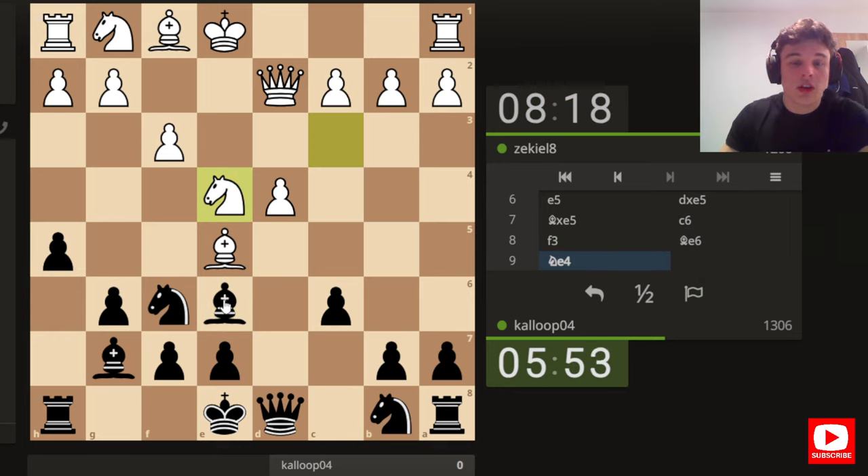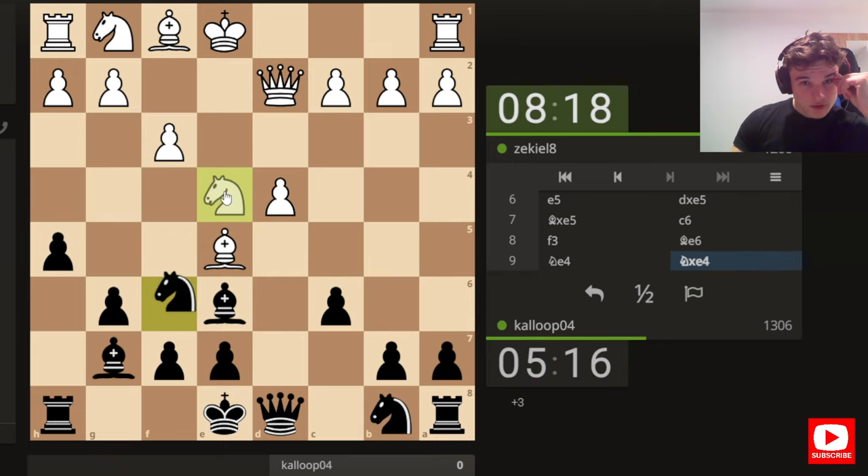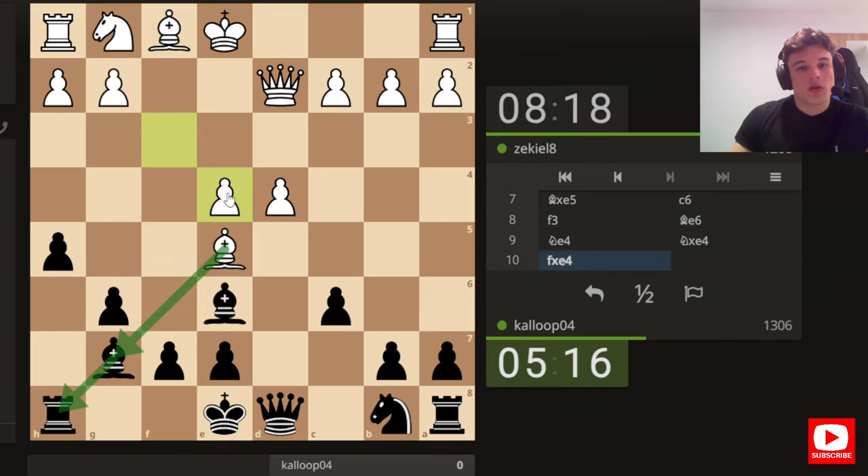The bishop on e6 is also good because it controls d5. If we take this knight, he can't take our bishop because we're going to take his queen. So if we take the knight and he takes back with the pawn - takes, takes, takes - then we can take the bishop, and after pawn takes his structure is horrible, we can then trade queens. We're definitely winning. His idea was to take the bishop and attack the rook, but his queen just hangs.